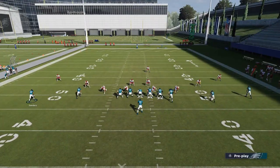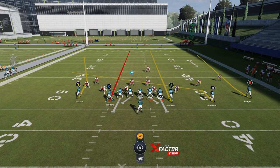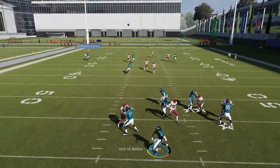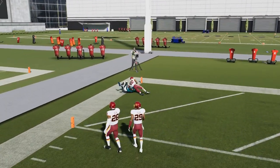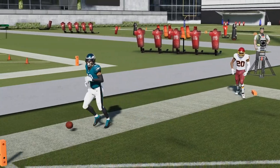Against man cover one and man zero, it's going to be even easier because there's no safety help over the top. The harder defense is cover two man, which I beat multiple times. But against cover one man we don't have that over-the-top safety — he's just going to get past it right over the top and you're getting an even easier touchdown. So man zero, man blitz — even easier. The only defense that this doesn't home run is cover four drop.